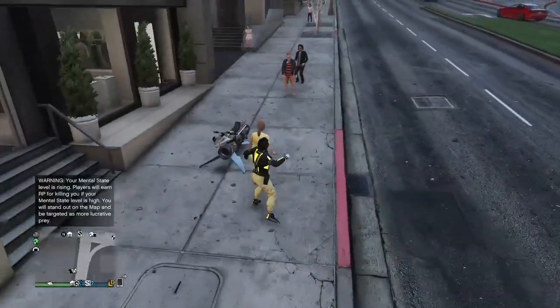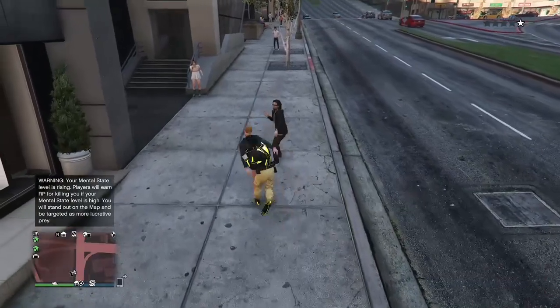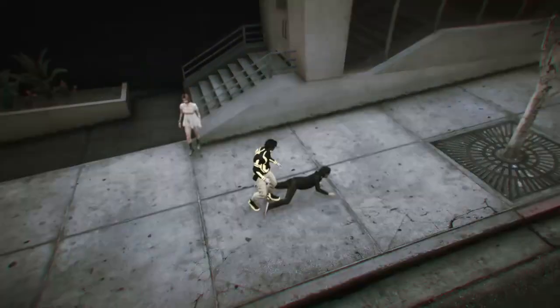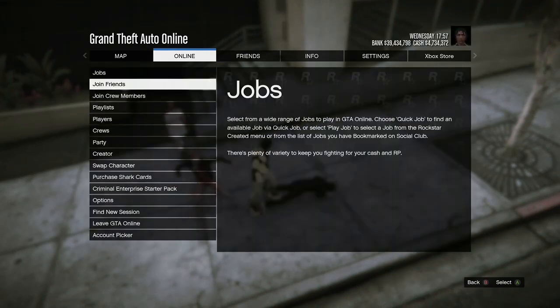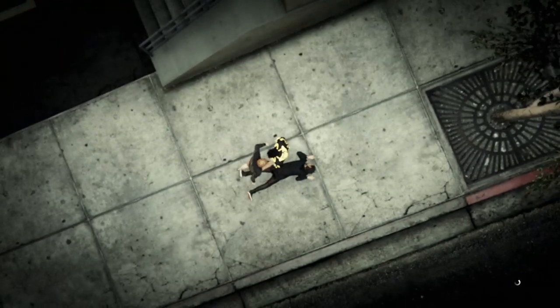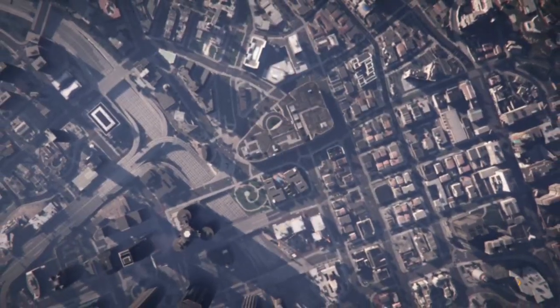Put on the outfit that you don't want to lose first, because you are going to be losing all your other outfits. So put on the outfit you don't want to lose before doing the glitch. When you're ready, also make sure that you have purchased either a rebreather or an earpiece before doing the glitch — go to Ammu-Nation and purchase either a rebreather or any earpiece.